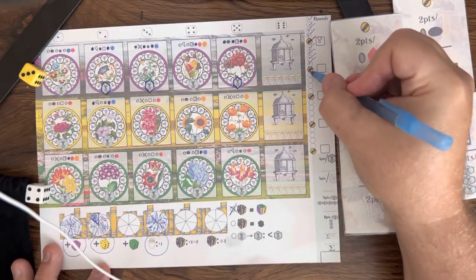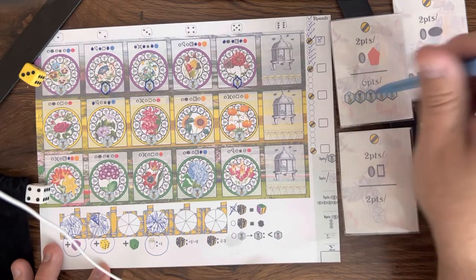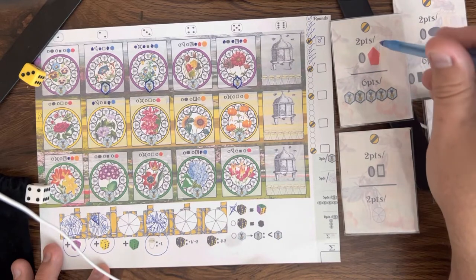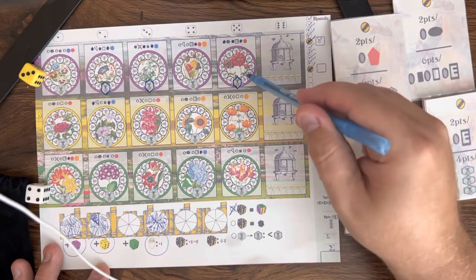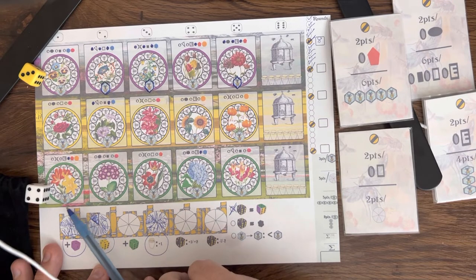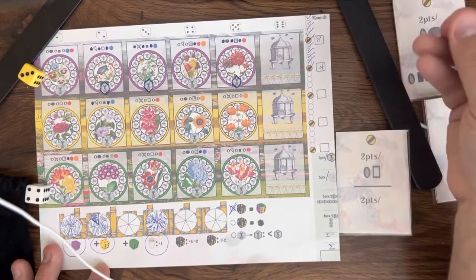Let's score this one. I don't have any completed rows — you guys might. So if you do, that's worth six points for each one. But I do have pentagons: I've got one, two — that looks like about it. So that to me is worth four points. Let me get that card out of here. Good, bye.